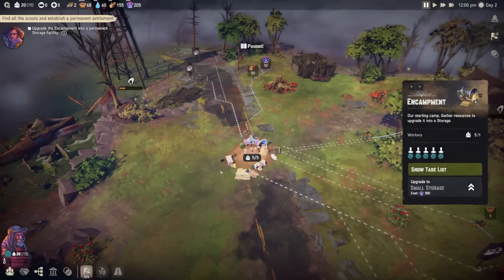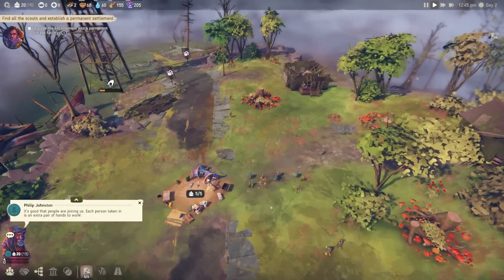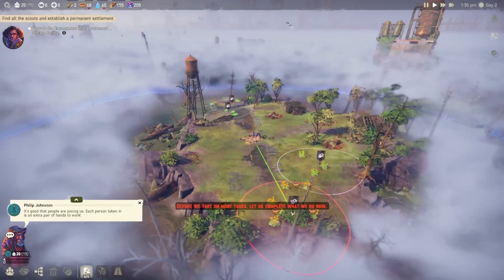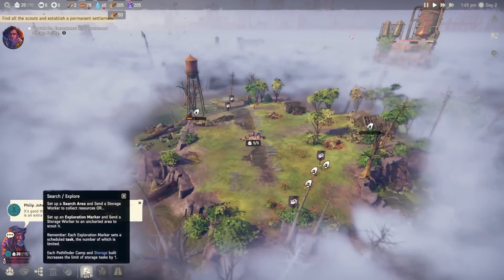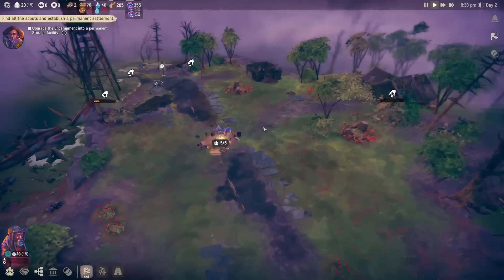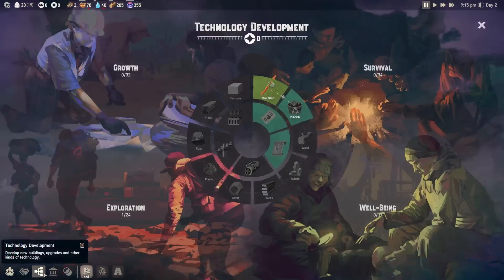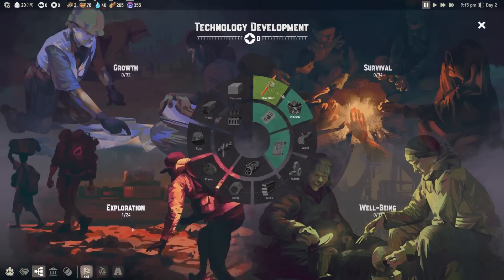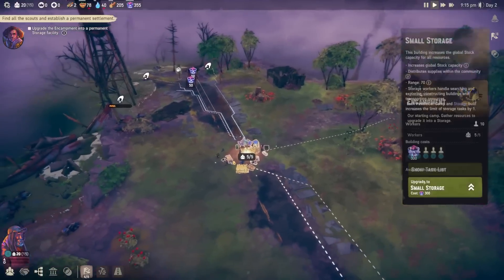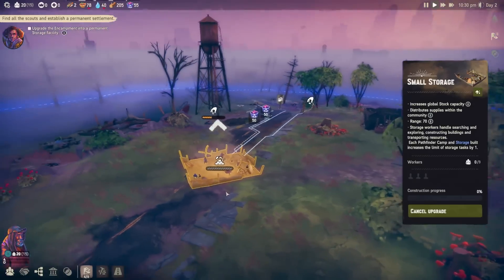I need 300 plastic for that storage and I have 205, so I need some more plastic before we can build it. Look at all my new settlement people — that's good. We can only do six exploration runs at a time, which is kind of cool, but exploration is limited. We have enough plastic now — more than enough — so now I just have to figure out how to build. I'm going into this quite blind, so it will be a little bit of a learning curve, but I honestly like playing games like this that way.